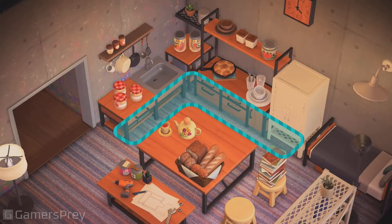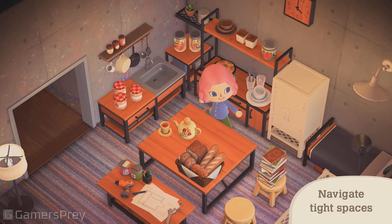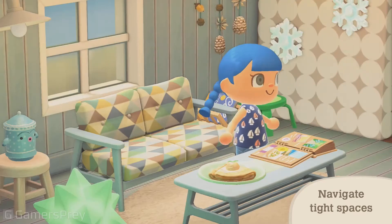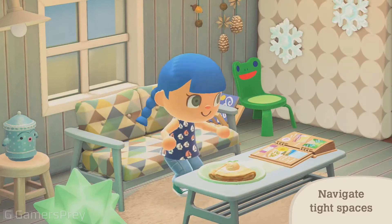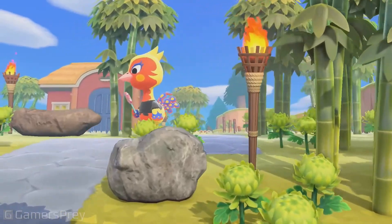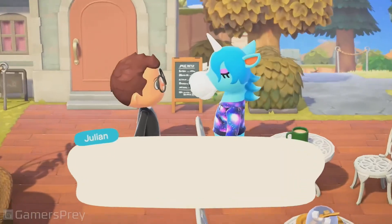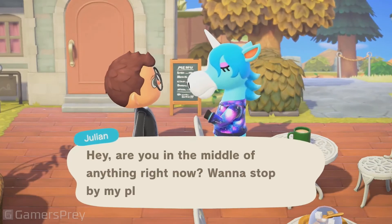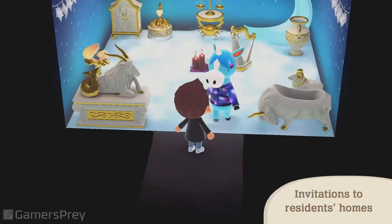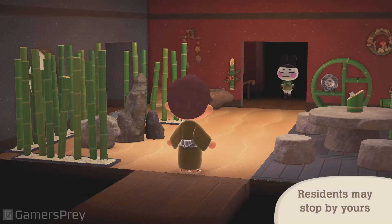Narrow spaces in a room? Now you can walk through them. It's a great way to navigate tight spots and rooms with lots of furniture on display. And let's not forget keeping up your relationships with the other residents — you've all spent so much time together on the island. They may invite you over to their home, or make a surprise visit to yours.